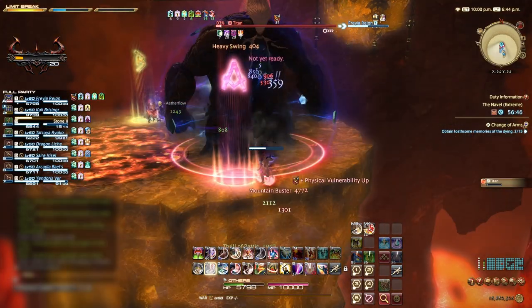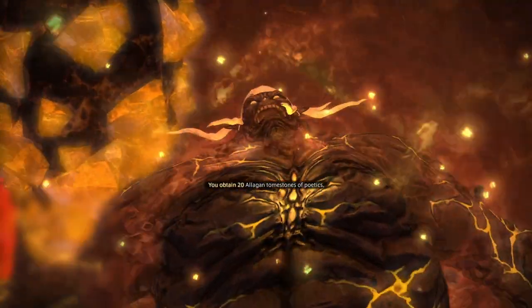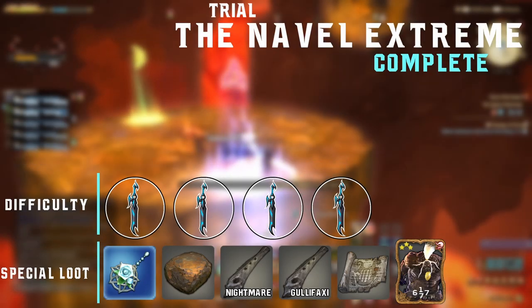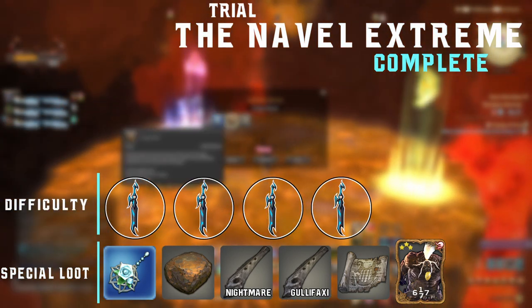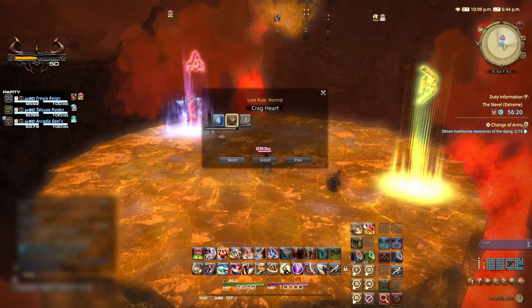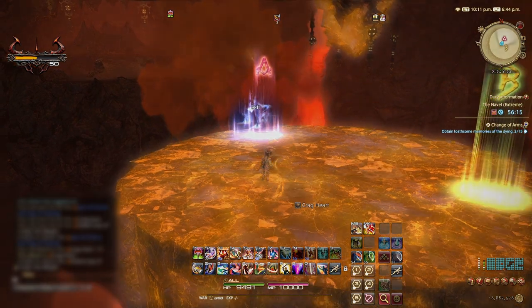As long as the party keeps to their positions, this fight is relatively simple and before long you will have smashed through Titan. And there you have it — the Navel Extreme is complete. Remember to commend the player you believe deserves it most and pick up your loot. We give this trial a difficulty rating of 4 out of 5 swords — the fight is very mechanic heavy and positioning is crucial to survive. Special loot includes Tremor Earrings, the Crag Heart crafting item, the Nightmare Mount Whistle, the Gullafaxi Mount Whistle, a faded copy of Under the Weight or Castrum Marinum Roll, and the Titan Card. Remember to like, comment, and if you haven't already, click subscribe. We are 4PlaySquad Gaming — thanks for watching.